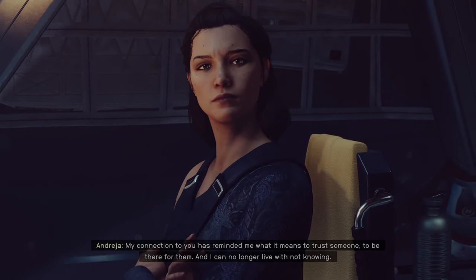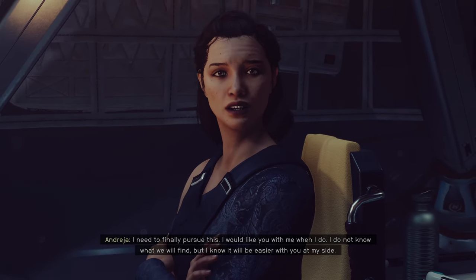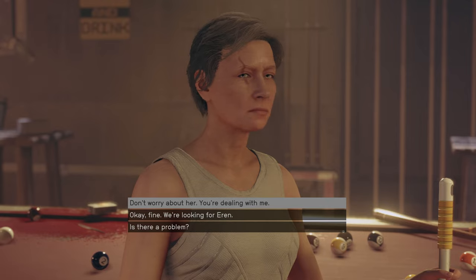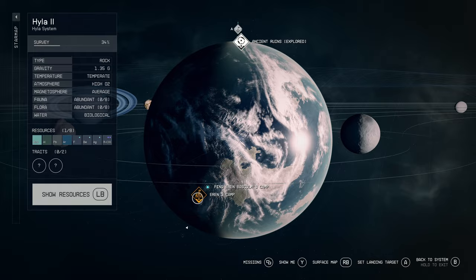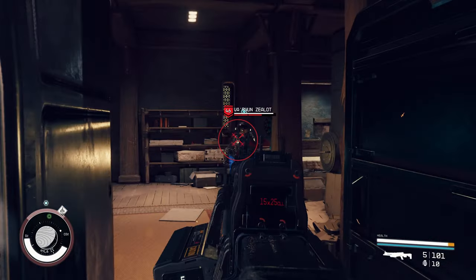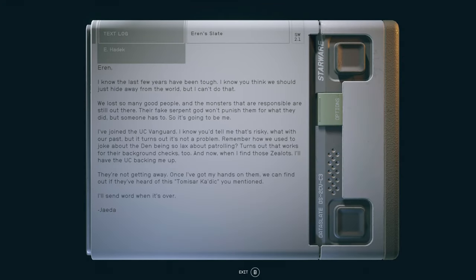After the fourth conversation segment, she tells you about her checkered past and about some of her former friends she would like to know what happened to. The first of which is Erin, who you will need to look for at Aggie's Bar in Akilah City. After a spirited discussion, Aggie will point you to Hyla 2 in the Hyla system, where you will find Erin's camp. There are some enemy zealots in the area that you will need to dispatch. On the second floor, you'll find Erin's Slate along with the Varu'un Scripture 4, which increases your sneak bonus and melee sneak attack damage — be sure to pick that up.